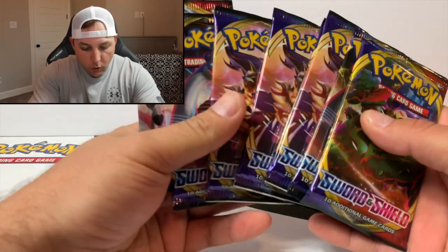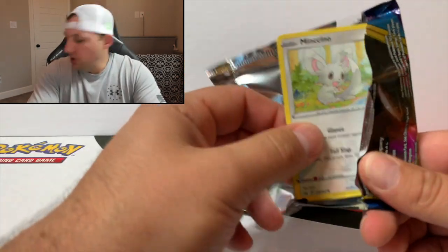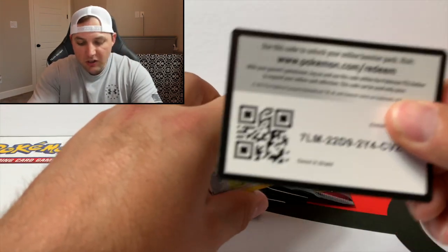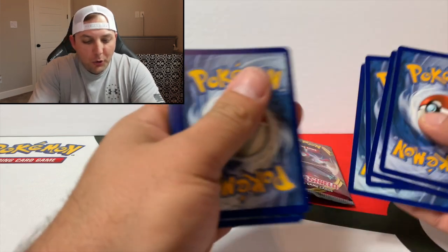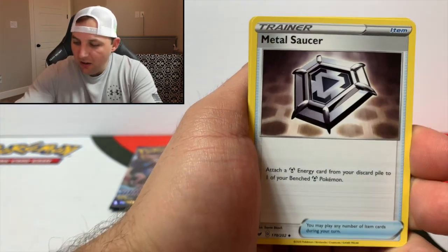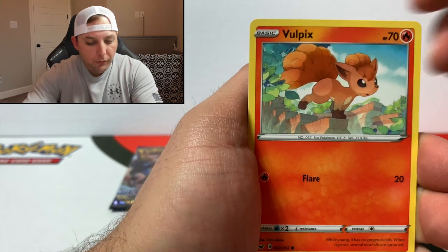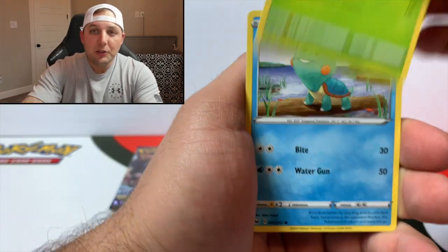We're gonna open up some Sword and Shield for a little bit first, then we'll get into the mystery box — something really special I've been waiting to open. Without further ado, let's get into these eight Pokemon Sword and Shield packs. We're starting off with this Snorlax pack. The chase card we're looking for is the Zacian V gold card, Zamazenta gold, Melmetal gold, hyper rare Marnie — all excellent pulls. Those are all cards I'm missing for the set. Check out yesterday's binder reveal video to see where we're at with the collection.